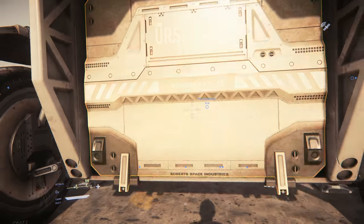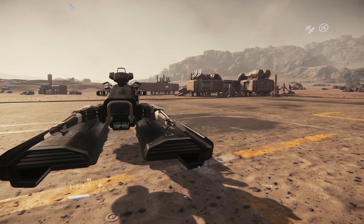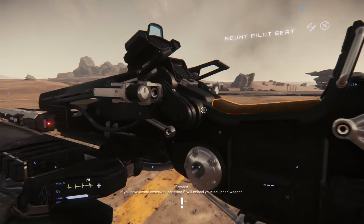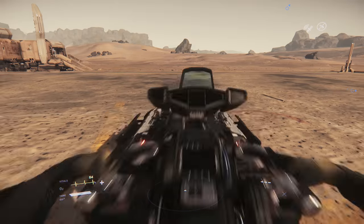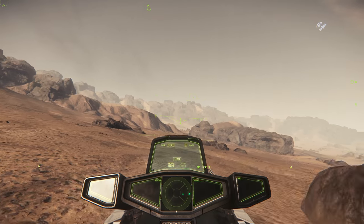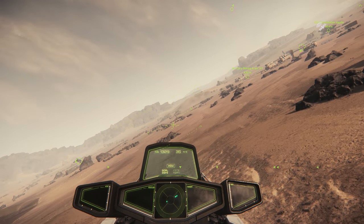My brother landed his ship right next to mine on the planet, we got out, spawned a little hover bike, flew around with it, then the server totally crashed. But I still came away from the experience pretty much elated, fascinated, and wanting to play more of it, excited about the future of Star Citizen. And just to be clear, 3.0 is not just about planetary landing — there's new missions, new outposts, new bases, tons of crazy new stuff to get into and test out.